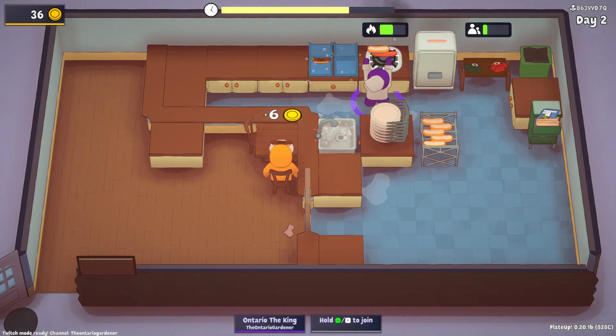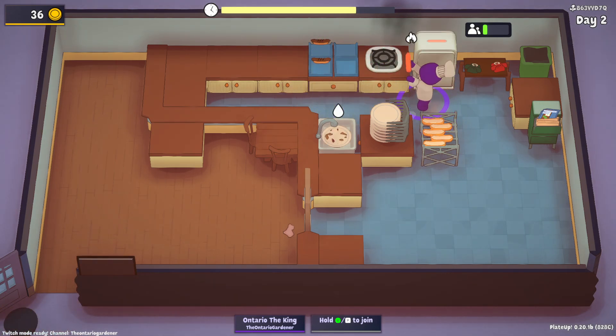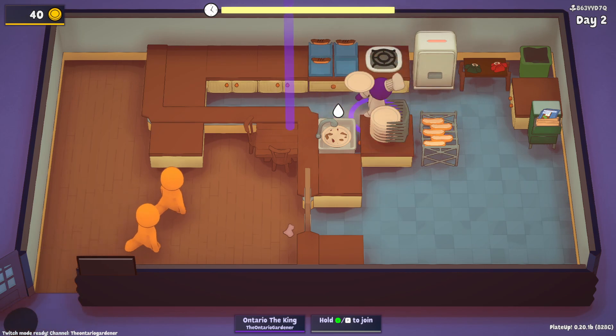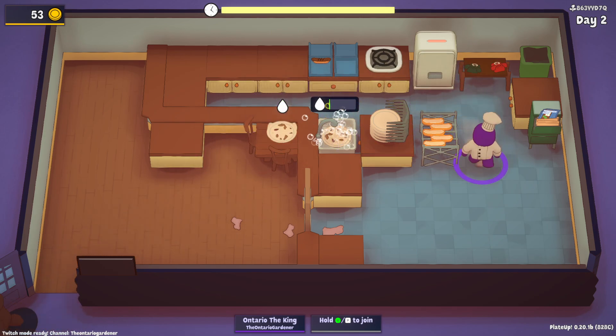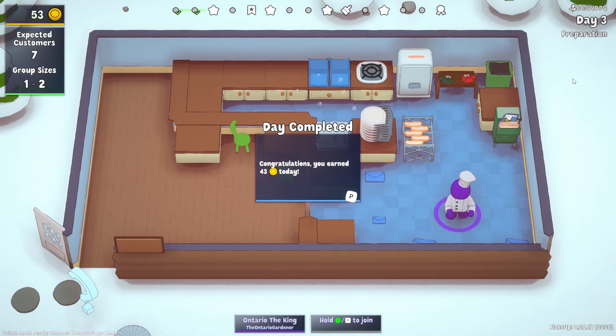With the updated patch — which was patch 19 — there was something changed where players will no longer sit. We can no longer take the player's order if they're not sitting at the table. Because before, things used to be so backed up where you could literally clean the last plate, and the person's walking in, and you could feed them, and it would count. You can't do that now. So it makes it a little bit trickier to do large group amounts, because you have to have that wait factor.